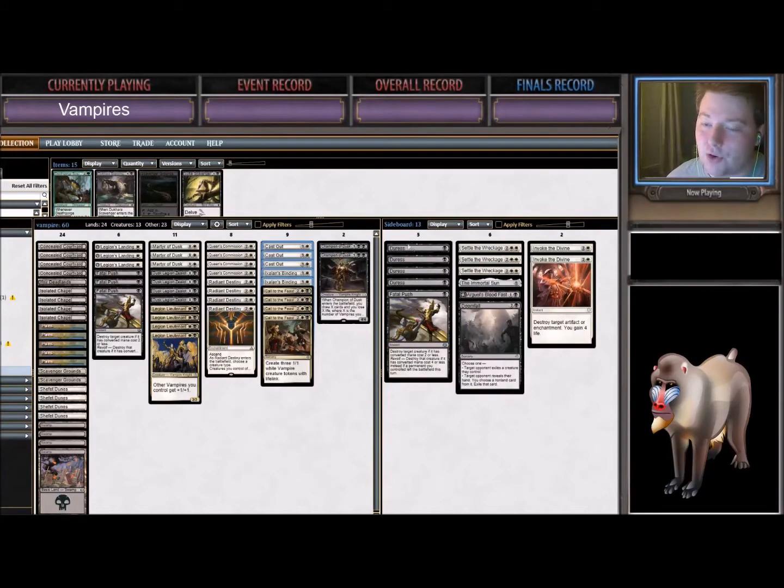Let's go to the sideboard. For control, we have four Duress, one Doomfall, Arguel's Bloodfast, and the Immortal Sun — that's our way of beating control decks. Against vehicle decks, we have the Invokes, Settles, and Fatal Push. I think our deck is very well positioned against some of the best decks in the metagame right now — Snake, assuming they don't have a crazy Ballista draw, Black White Vehicles, and Red Black. We are weak to control decks but we can beat them, so I think this is going to be an exciting league.